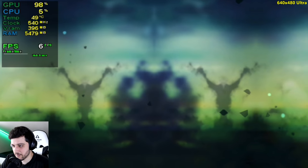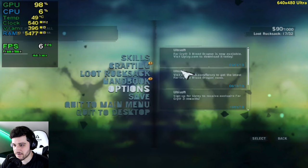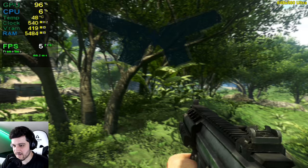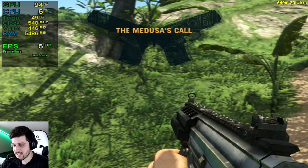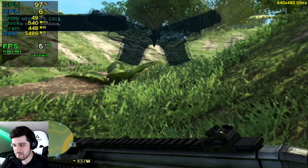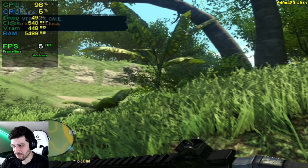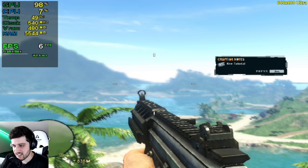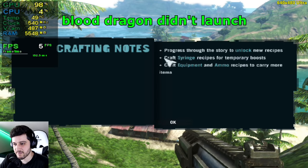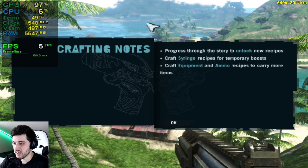Why not try ultra settings at 640x480? It should be fun — six frames per second and tons of motion blur. Five frames per second — it's horrible. We still have Blood Dragon to go, but okay, let's stop it there for Far Cry 2.